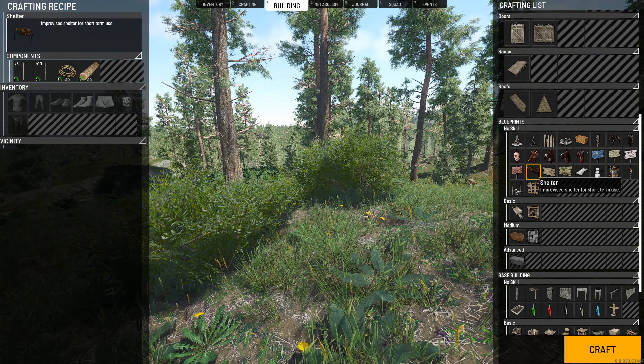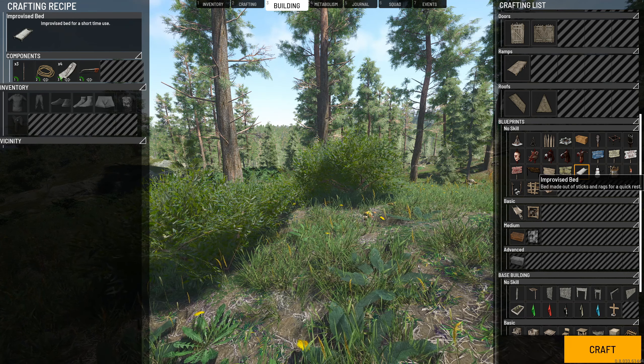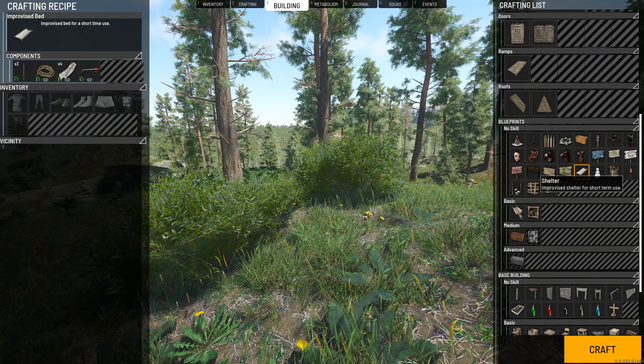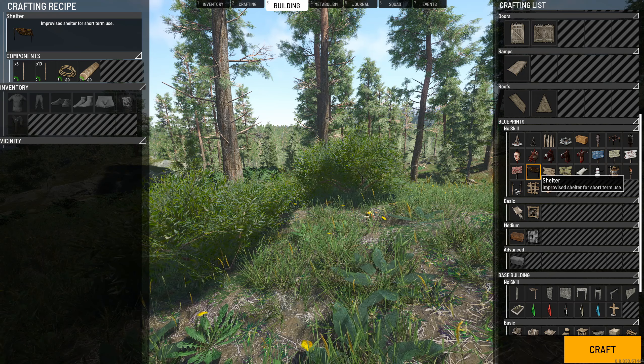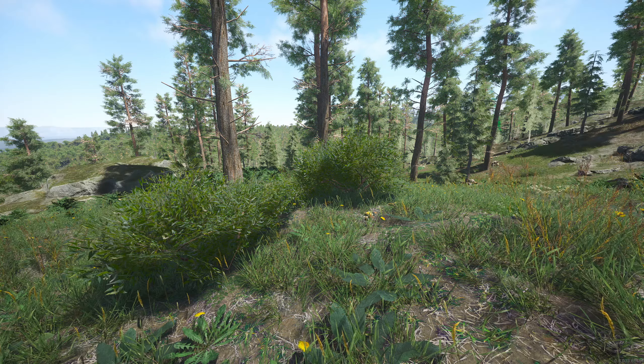The difference between the shelter and the improvised bed is literally just aesthetics and what you need to build them, since you can still spawn on both. The shelter is better for outside because it is better camouflaged if you haven't got a base and just want to put it in a bush somewhere. Today we're going to go for the shelter, and I'll explain everything you need to get to this point.